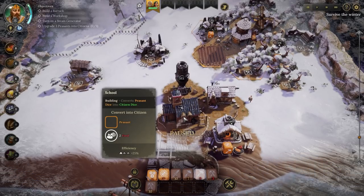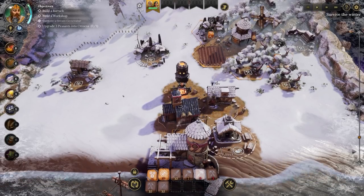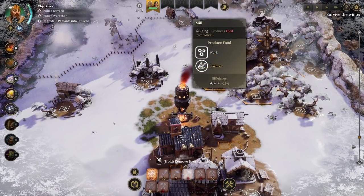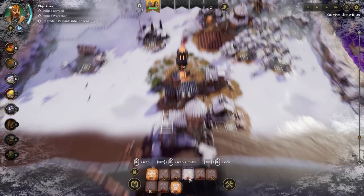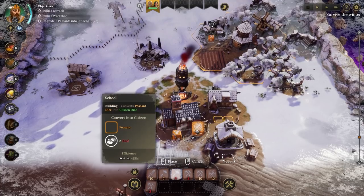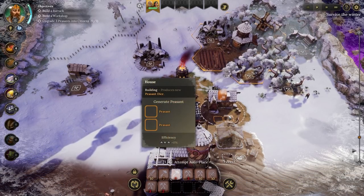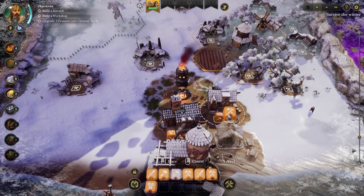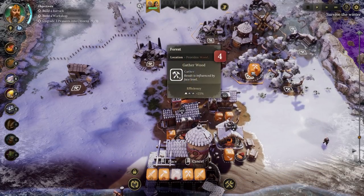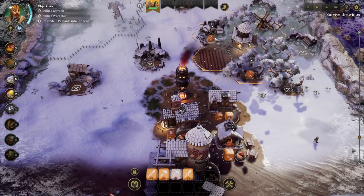We've built the school. This allows us to convert peasant dice into citizens for two food - that's actually quite a lot of food, to be fair. They are hungry. We've got that active. I would like some more food. Oh, actually, no - we cannot have more food as we've run out of wheat. Let's go ahead and get a citizen die - I think that would be very wise. I'd also like another peasant die. You definitely need some grub. You can safely go and gather some wood. You can grab some wood as well or we can get some stone - let's go with the stone for now. Soldiers - I'm tempted to hold on to those for now.